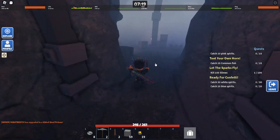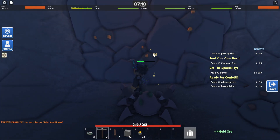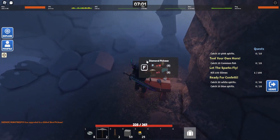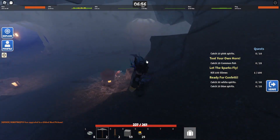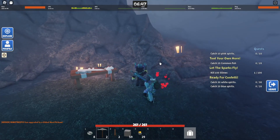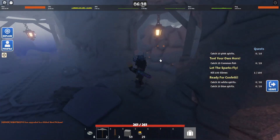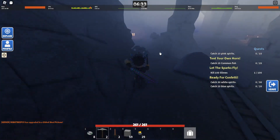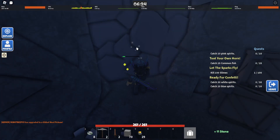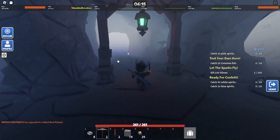So to spawn the boss you need to go here and mine this thing. Now we came back to the first floor. To spawn the boss you need to go to the second floor and go pretty much the same route, but this time go to the left — the most left you can. Here also turn left. Then this is where you spawn the boss.